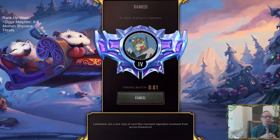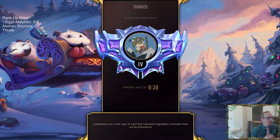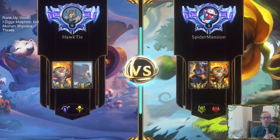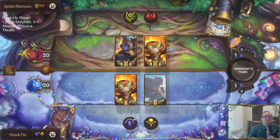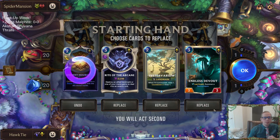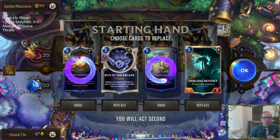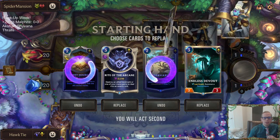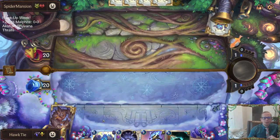Let's go ahead and try it out in ranked starting at Diamond Four. We've got Ziggs mirror — I really want to play. We have to start playing units on round two, so I guess we're going to send this back. I like Ride of the Arcane for killing the champions. I can also destroy the Endless Devout, but we've got to find something to block.